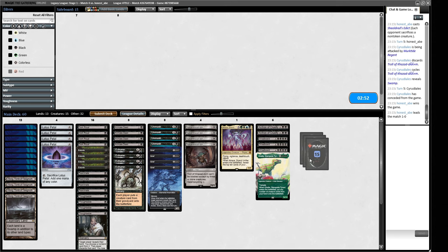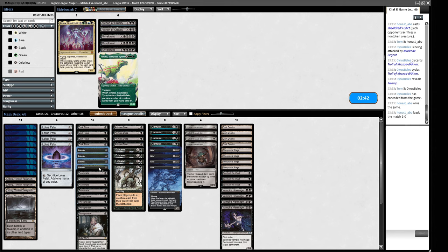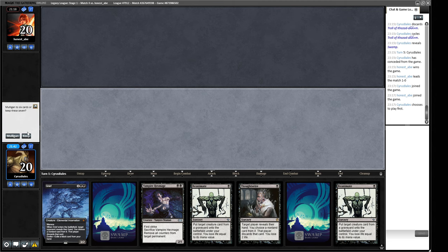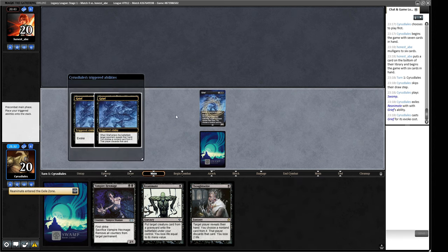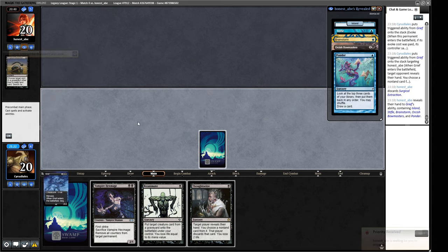This is a matchup where I actually think the Dark Depths plan is very good. Depths is really good into these sorts of decks so let's try boarding out the reanimation pieces and going with the Depths plan instead. Our deck basically has at most seven copies of Dark Depths including Spoils of the Vault, so our chances of assembling the combo aren't great. In Turbo Depths I'm running four copies of Depths and twelve tutors - that's what you need to reliably pull it off, and I'm not sure we can reliably pull off the Dark Depths combo with what we have.